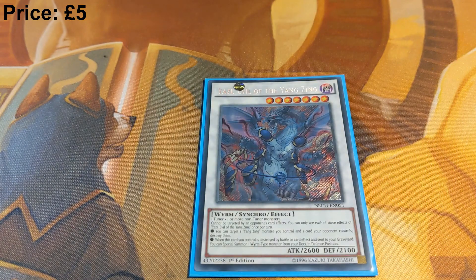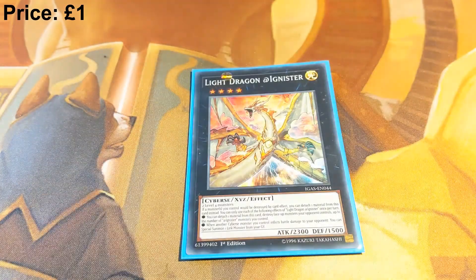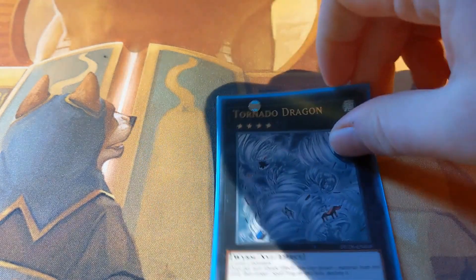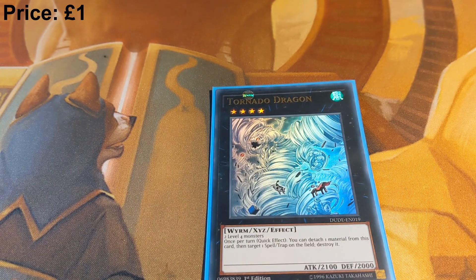One Yazi Evil of the Yang Zing — you're making this with Mare Mare generally. It's really strong at popping your opponent's cards, can't be destroyed by them, and brings out any Tenyi you need from the deck. Note: you can't use this if you've used Shaman that turn already. Then we have generic rank four XYZ overlays: one Light Dragon at Ignista, a really cheap generic rank four that allows you to protect all your monsters and blow stuff up with non-targeting disruption. And one copy of Tornado Dragon for your back row disruption — it's a quick effect, generic rank four, and really cheap.